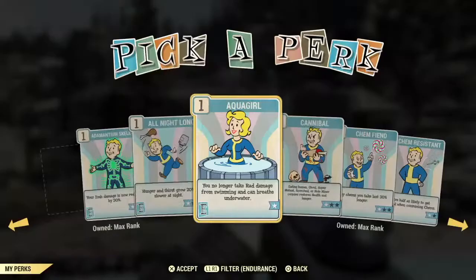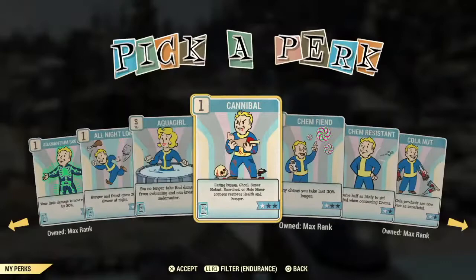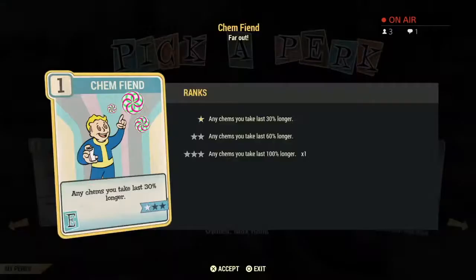The next card is somewhat cool but a poor investment — you don't take rads and you can breathe underwater when it's slotted. Cannibal is grody yet somewhat cool — you hear people going around gorging themselves on corpses using this card, and it restores their health and hunger. In my opinion a poor investment card. Chem Fiend is an excellent investment card — if you use any chemicals and max out this card, they will last twice as long. For example, a chem cycle that lasts three minutes will now last six minutes, which might get you through an entire event.